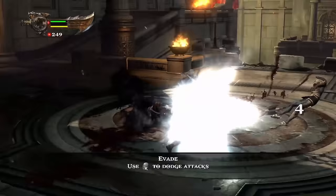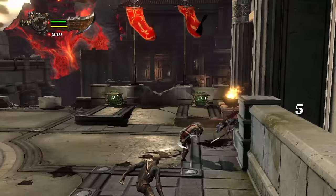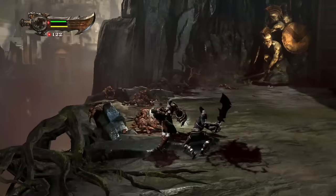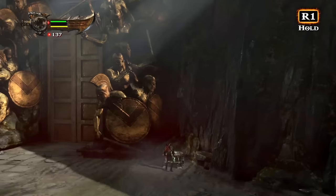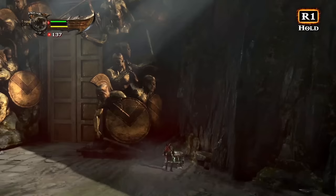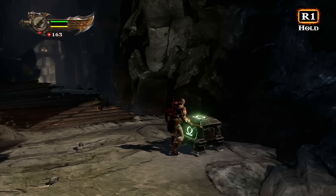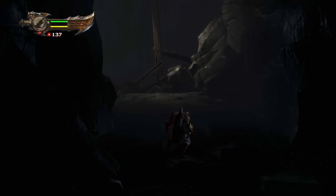I really hate how they removed that evade attack with the Cestus. Next up, the final game added the option to hold Square in the air with the Cestus — thank you, full game, the demo did not have that. Next up, the chest opening animation changed: Kratos opens regular chests with one hand and extenders with two hands in the final game. In the demo, he opens all of them with two hands.